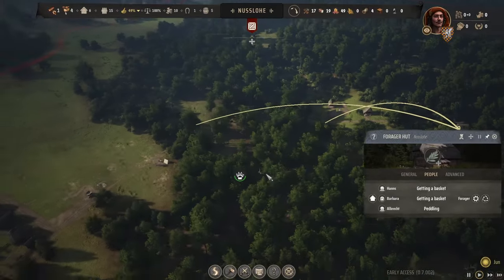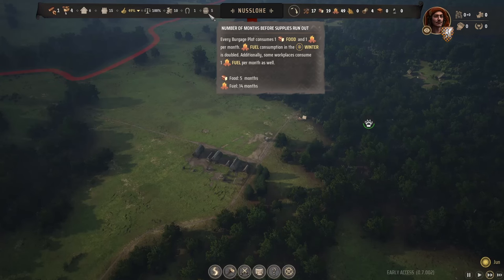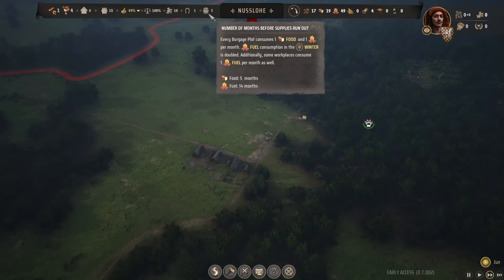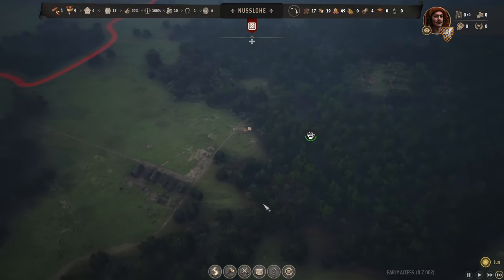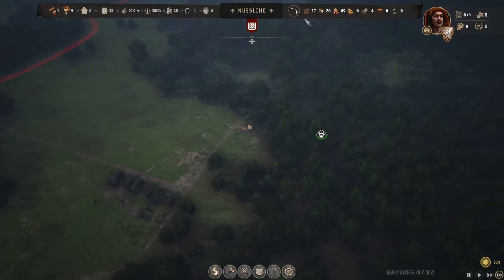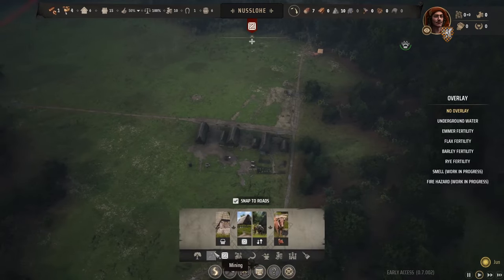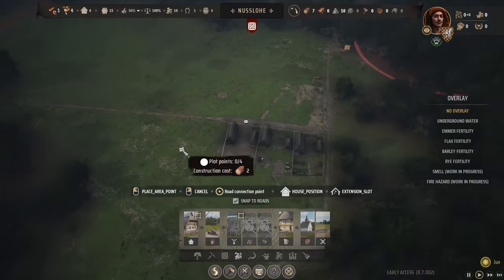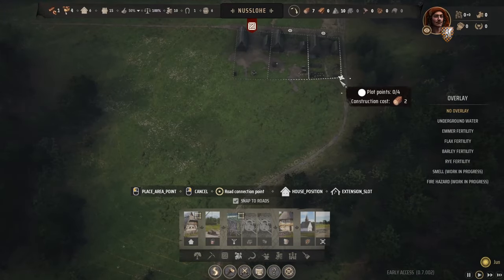Let's take an overview. If you hover over the barrel icon, it shows months before supplies run out. We have five months of food and 14 months of firewood - we're doing very, very well at the moment. We have seven timber now which is starting to build up. Let's see if we can construct a lot of houses, because we've been doing just one plot at a time. I love being able to make big plots of houses, so let's do a fun funky little design.